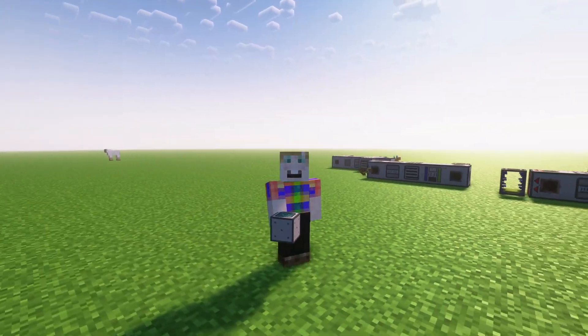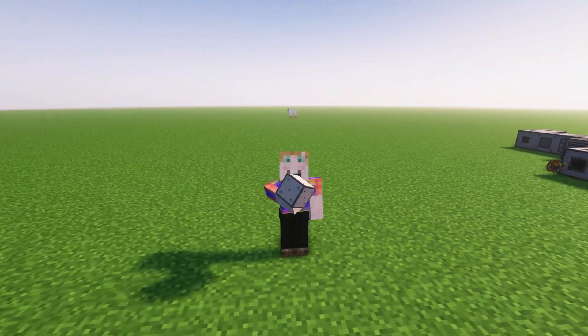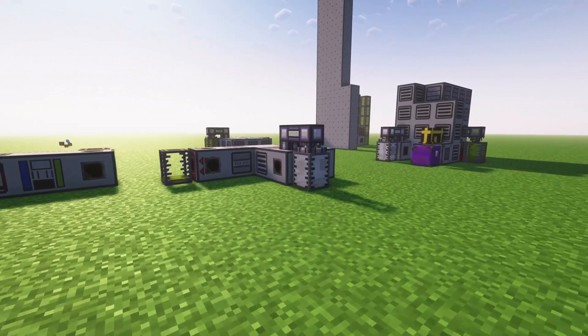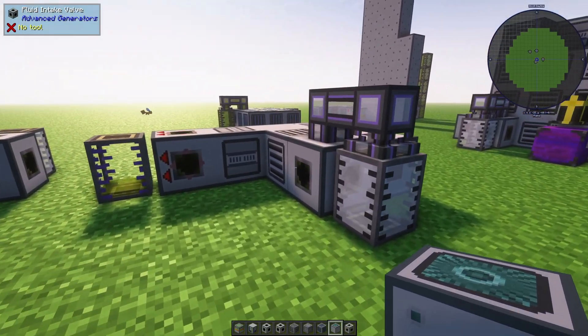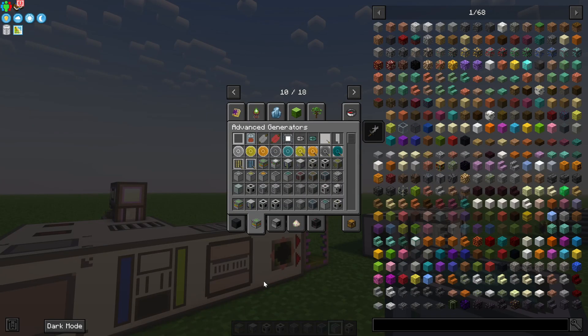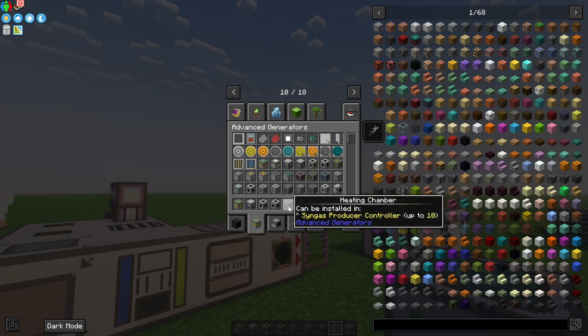Advanced Generators is a mod focused on generating power for your other modded contraptions. The generators can produce RF and EU, and at the higher tiers they can produce a lot of it. First things first, we're going to need a way to generate Syngas. You can use steam to power a steam generator in this mod, but I'm confident there are other mods in this pack that use steam more efficiently and are much simpler to set up, so I'm not going to cover how to do that with Advanced Generators.